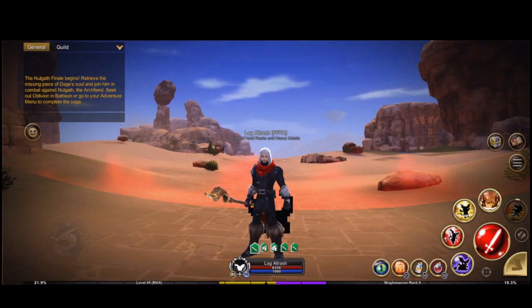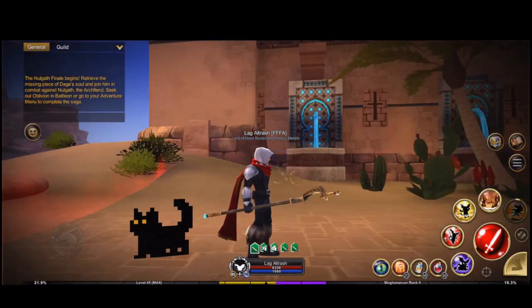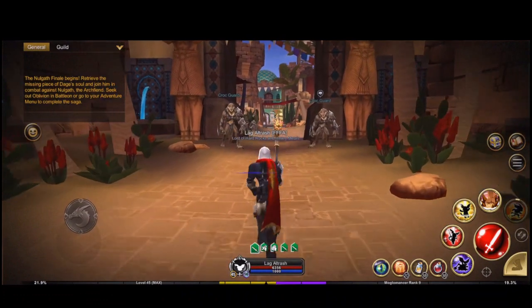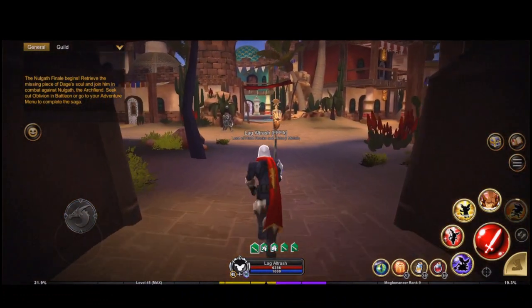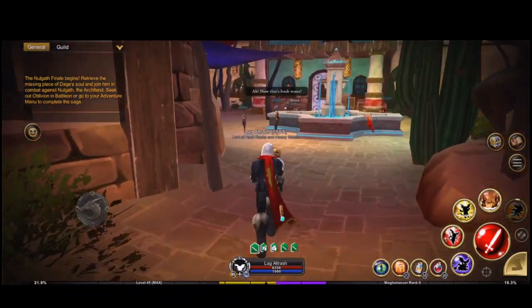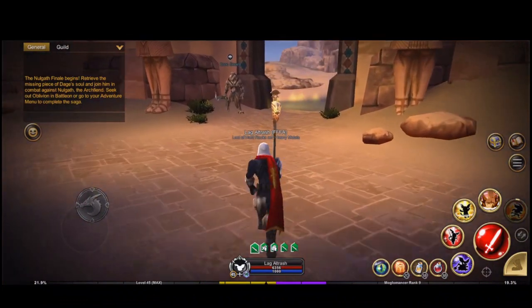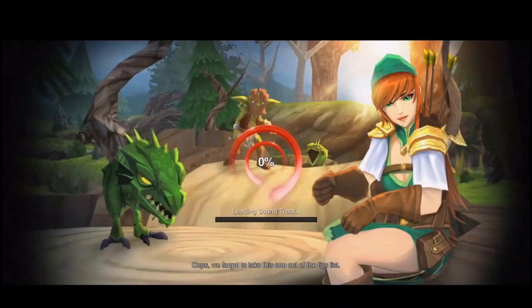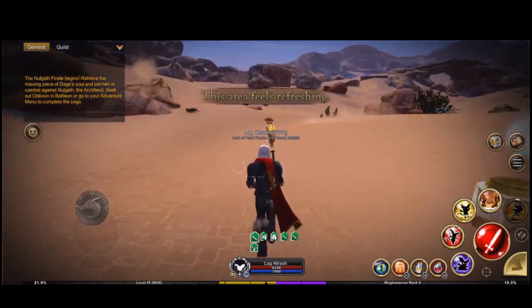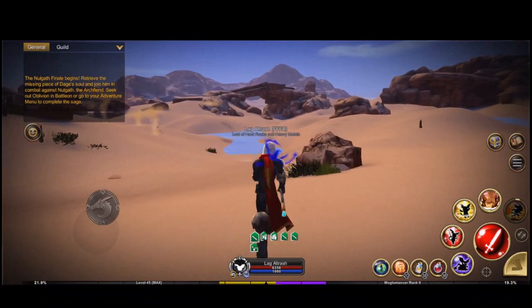Hello everyone, this is travel notes number 5, which has a relation to travel notes number 4. This is about how to get to the hidden tomb in the sand sea desert. The hidden tomb is entirely optional because even if you don't have the golden snakes chapter, you will still be able to finish the content in travel notes 4.